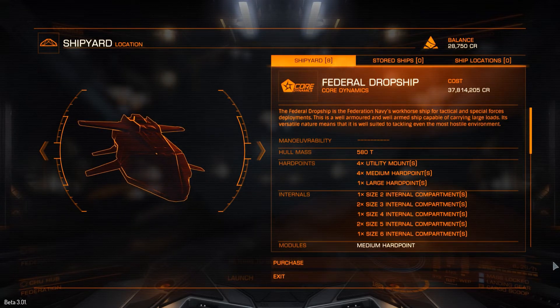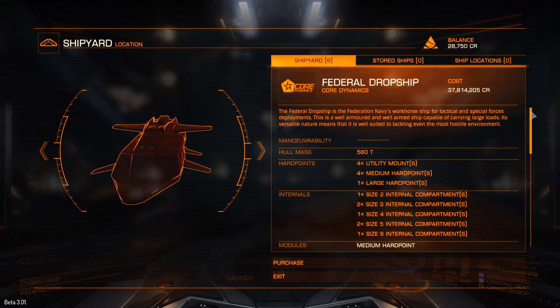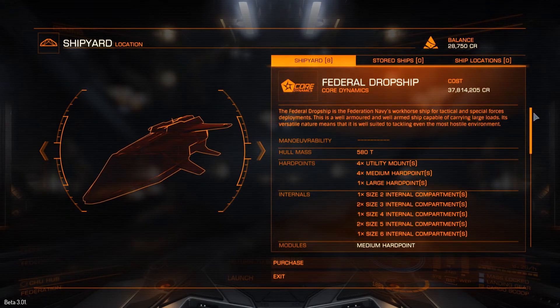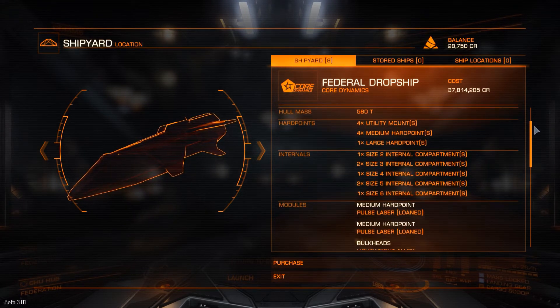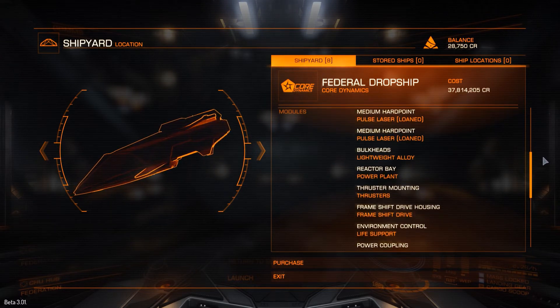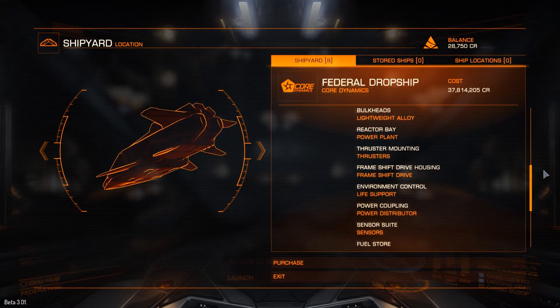This is one of the new ships, also new to Beta 3, which is the Federal Dropship. I've never actually came across one of these yet, but I do quite like the look of them. Quite expensive though, as you can see — almost 38 million — so I think it'll be a while before I get the chance to have a look at one of these, but a nice addition nonetheless.